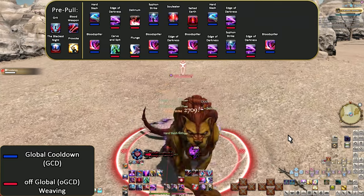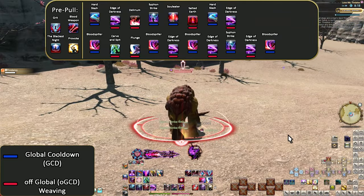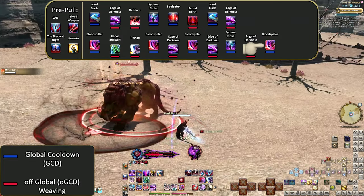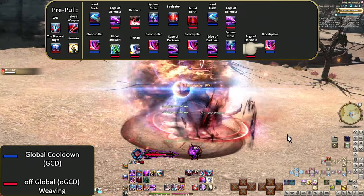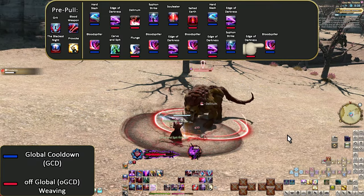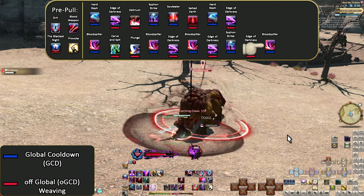Otherwise, we're using our Delirium stacks, throwing out our Edges, and coming to Siphon Strike after three Blood Spillers. This Blood Spiller at the end is usable before Siphon Strike, but we are holding it back for later reasons. We aren't going to get this Blood Spiller at level 80 for better reasons than Blood Spiller itself. But that's the level 70 opener.